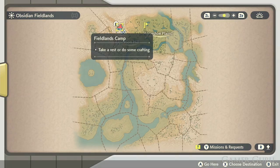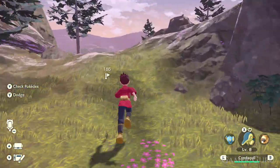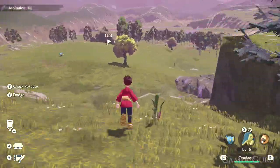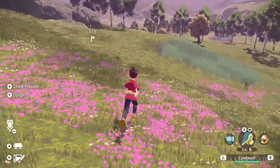The first thing we need is to obtain an Eevee. Luckily in this game Eevees can be caught very early on, almost immediately as soon as we start the free roaming. Once we get to the Obsidian Field Lands, from the first camp we want to head left towards the Horseshoe Plains.